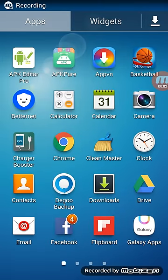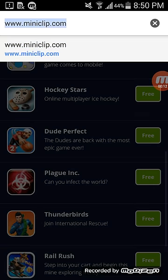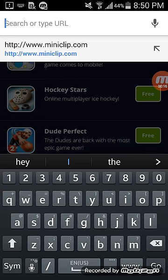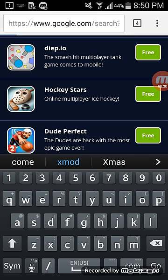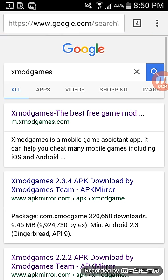Hi guys, Justin Iraq here, and today I will be showing you how to hack Basketball Stars. What you want to do is search up this link and go to xmodgames.com. The link will be in the description, so go on the very first one.